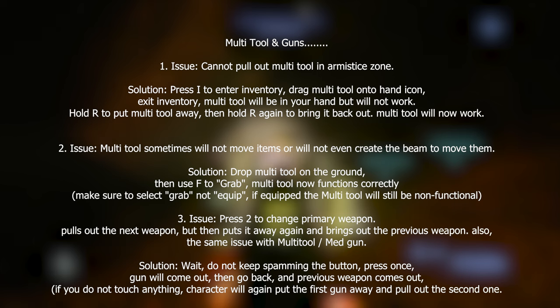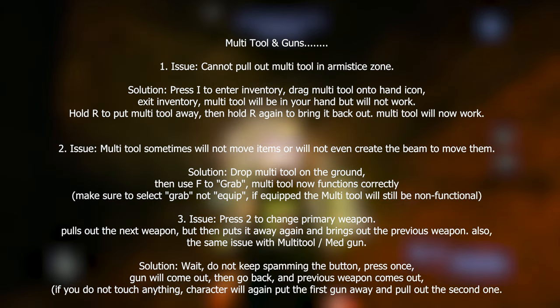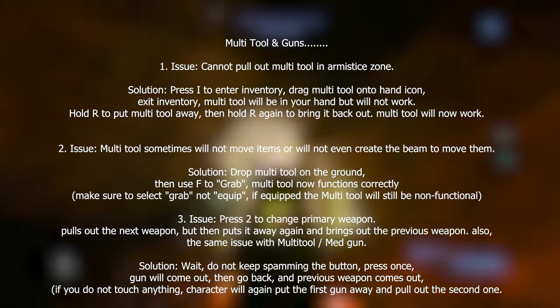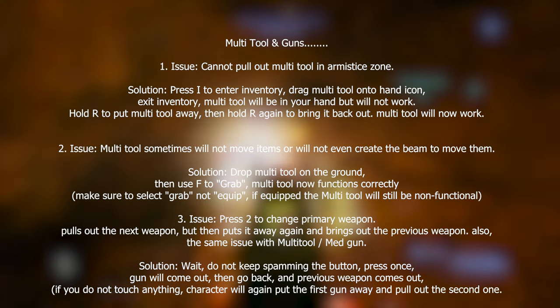Next category: Multi-tool and Guns. Issue one: cannot pull out the multi-tool in an armistice zone. Solution: press I to enter inventory, drag the multi-tool into inventory and then into your hand, exit inventory and the multi-tool will be in your hand but won't work. Hold R to put it away, then hold R or press 4 to bring it back out and it will start to work.